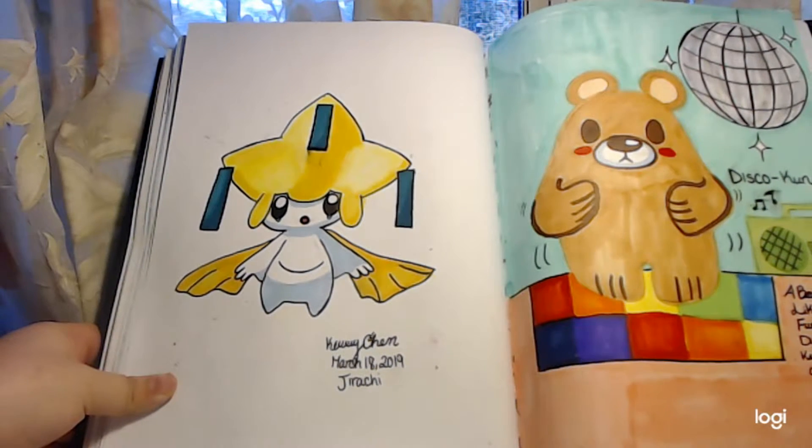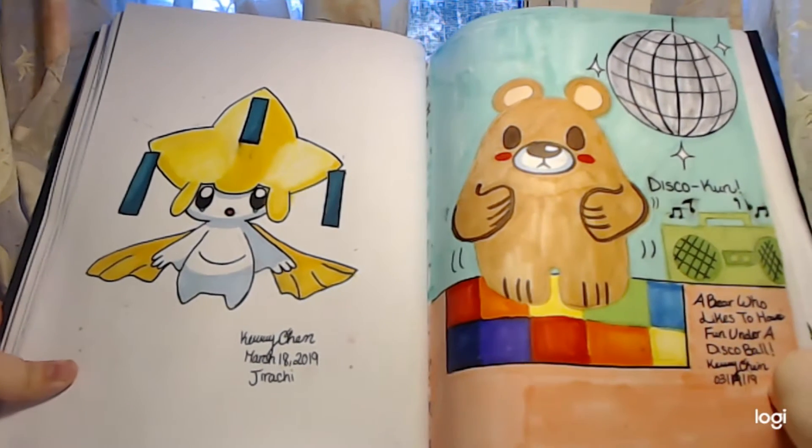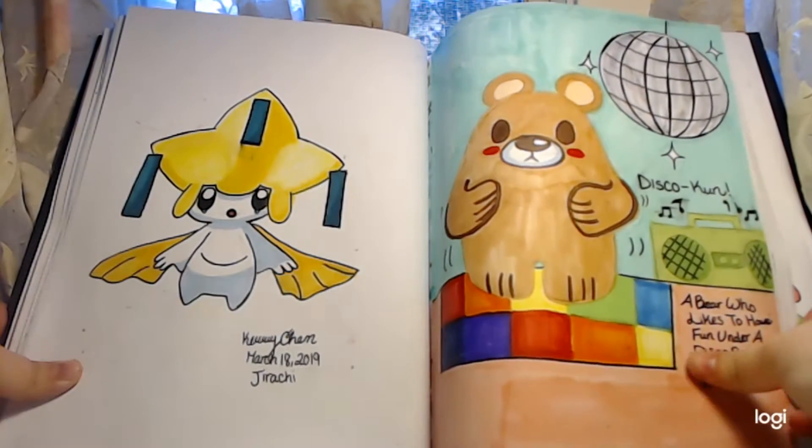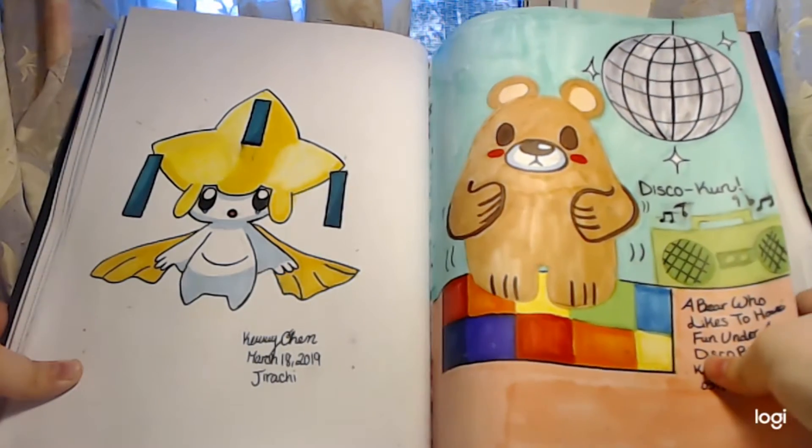Next page is Disco-kun, a bear who likes to have fun under a disco ball. He's a dancing bear who likes to have fun under a disco ball, and he's one of my OCs for cartoon characters.